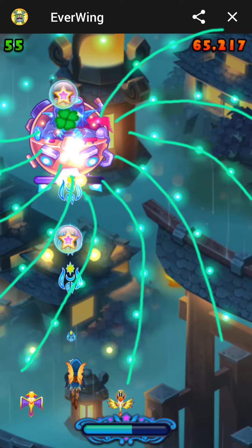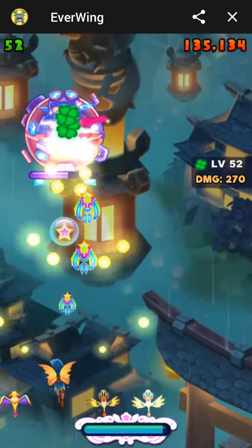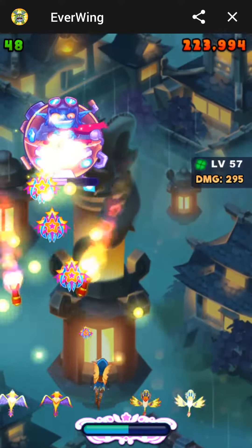Here you can see his attack kind of has a pattern with a gap that you can go up through if you want to go to the right. Or after a while you can just zigzag through the center like I'm doing right now.